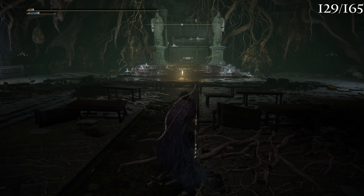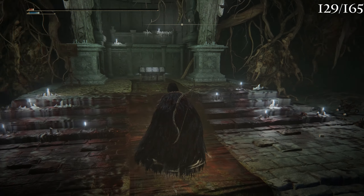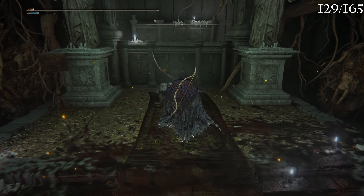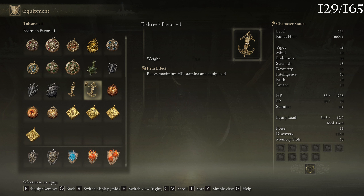Oh, I just realized my HP — whoops. Anyway, there we go. Now I know there is actually something behind this chest but I'll explore this on my own. Oh — Erdtree's Favor Plus One, wait what does that do? Yoink! I don't know — I hope there's actually going to be a better stamina recovery one.